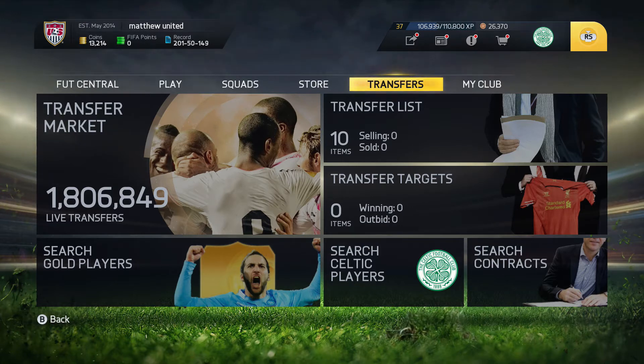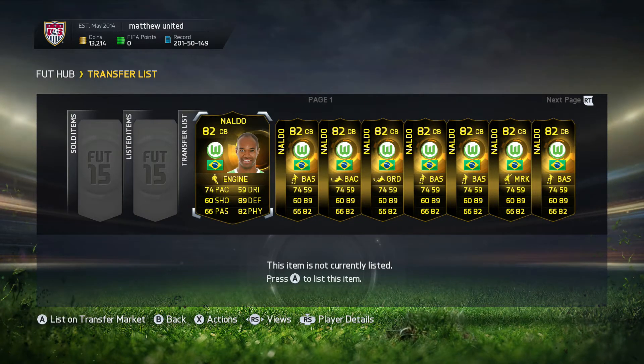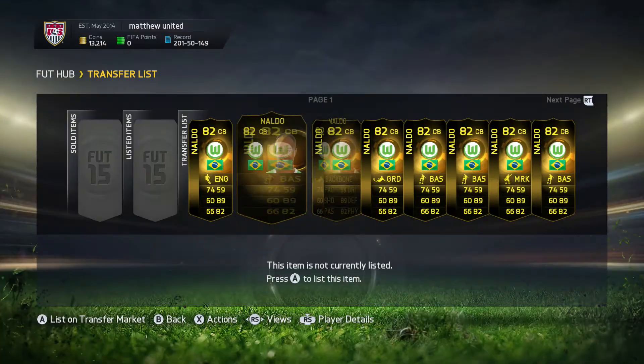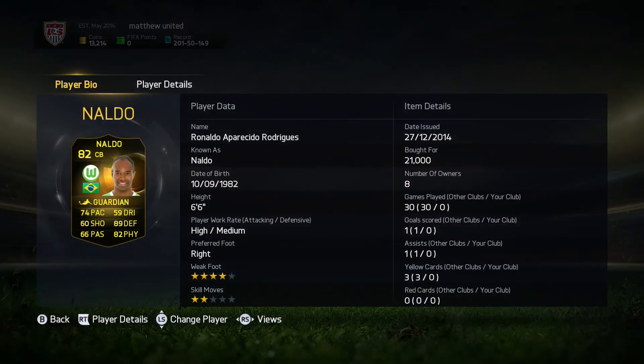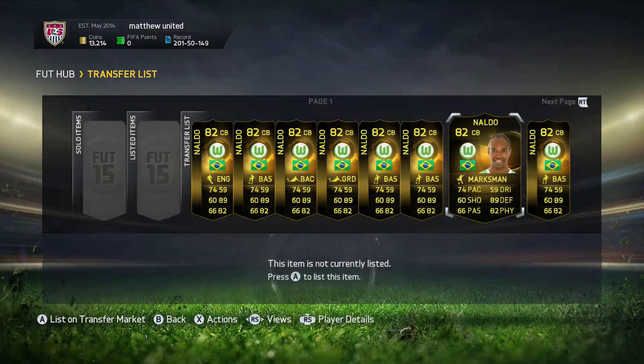I have been investing in some of these players. The ones I've been investing in — I've got 8 Naldos, second in-form Naldo. If he goes up to 84 rated it will look absolutely insane. His stats will be about 87 pace, 91 or 92 defending, and then 85 or 84 physical. They'll probably go for between 50 and 100k. I've picked a lot of him up for around 20-22k, which is actually very good, as you can see here.